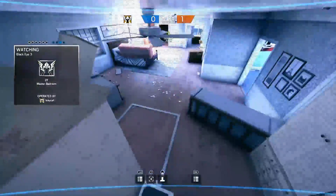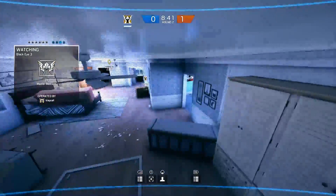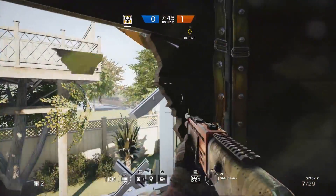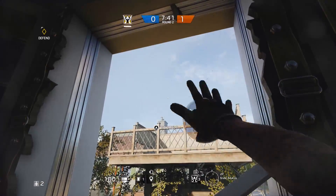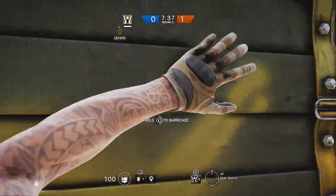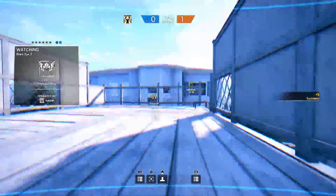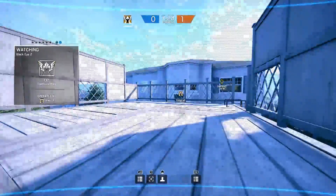The field of view on these cameras is incredible — they're so wide-angle, and you can see so much in a given room. They orbit 360 degrees, and you really don't have many restrictions on where you can place them. You can put them just about any place you can creatively come up with. They are also full color — they have a blue tint, but you can see color. They're not black and white like the other cameras in the game.